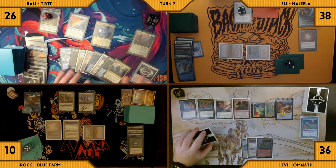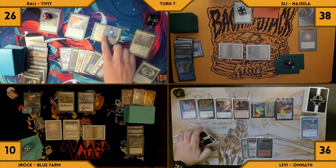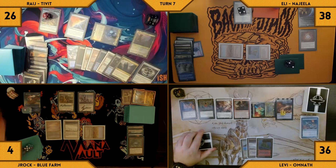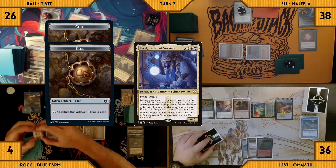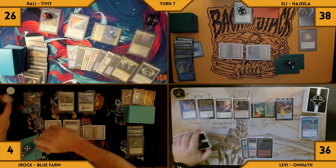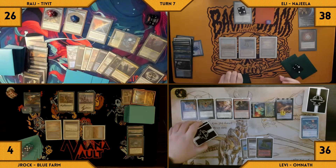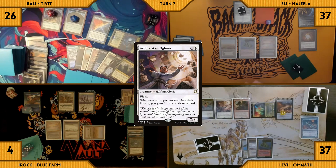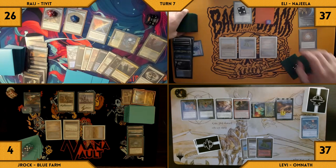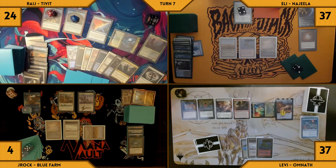The turn moves to Rage — he untaps and plays a Command Tower. He moves to combat and swings Tivit at J-Rock, who takes it. J-Rock is now at 18 Tivit damage. Rage votes to give himself clues and the rest of the table votes treasures. Rage passes. Eli draws and plays a Polluted Delta, fetches an Underground Sea, and Archivist triggers — Levi gains 1 life and draws. Eli moves to combat and swings his face-down Commander at Rage, who takes it. Eli passes the turn.